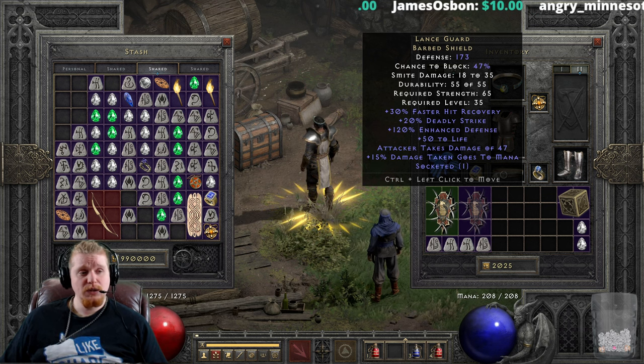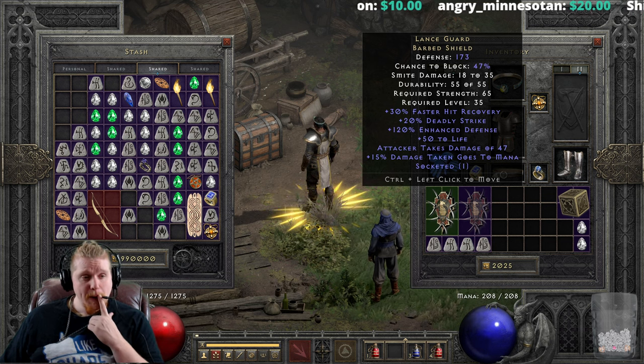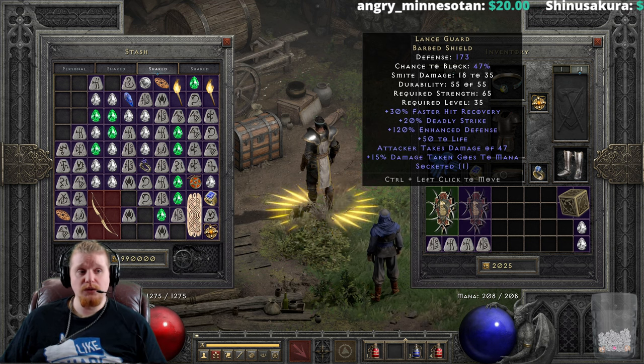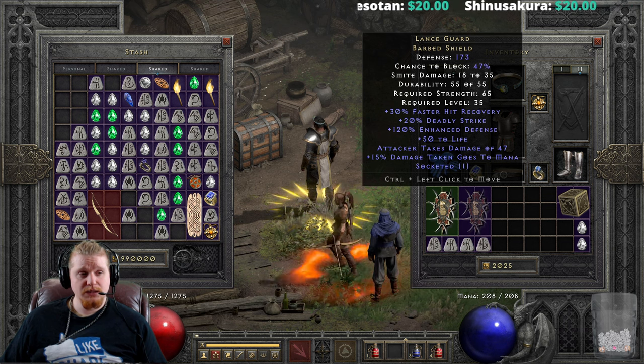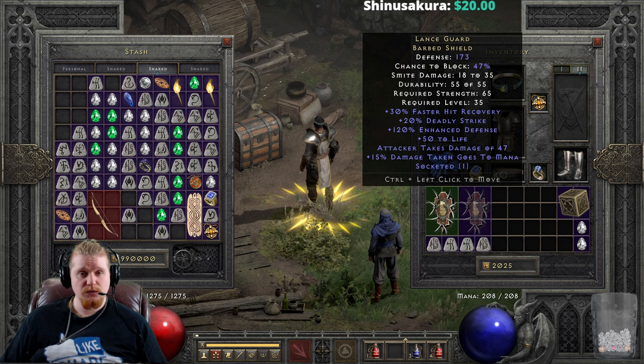The low level requirement on this item is actually pretty significant and it needs to be treated as such — as a level 35 item. 30% Faster Hit Recovery is massive and should not be underestimated. It is a really nice stat, especially for a lower level character who's probably going to be having issues with hit recovery.